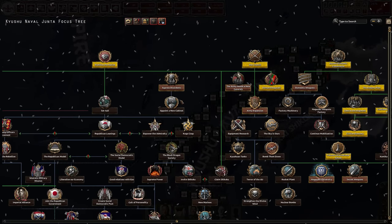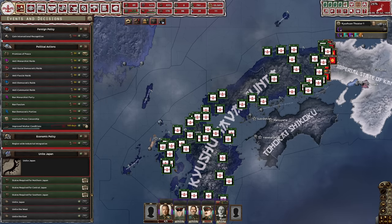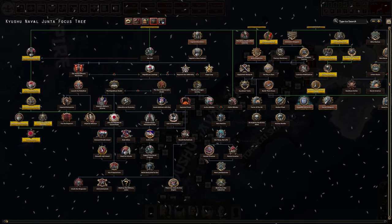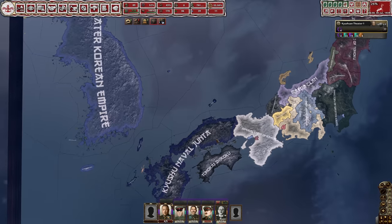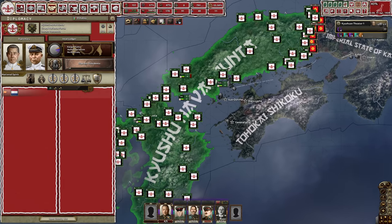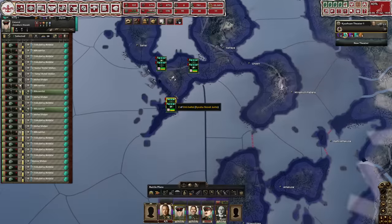We'll work towards appointing a new cabinet to get rid of inefficient government. I'm already doing the improved worker conditions decision to get more stability - this focus will give us even more, and then we should have the 60% to do this focus. I did not realize until now that we're actually paying Portugal for their port city. I kind of thought demanding it meant we were just going to demand it, but I should have read the event name. Either way, it's such a small amount for a good city.